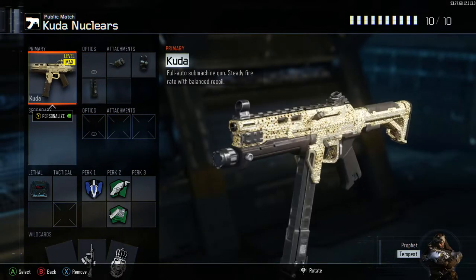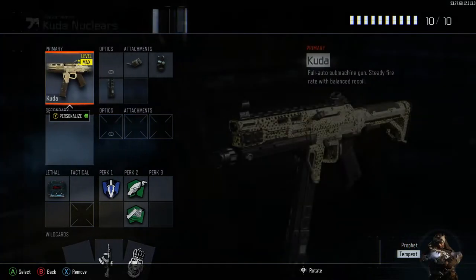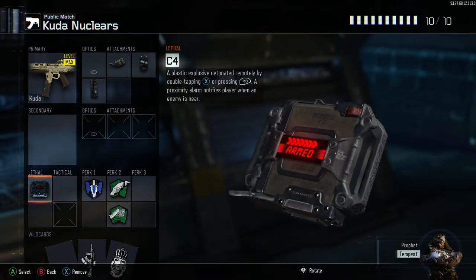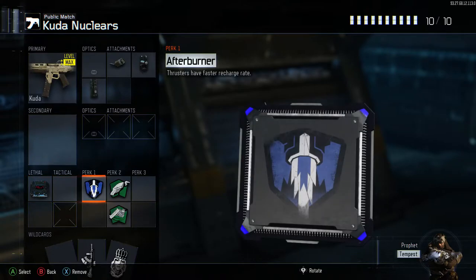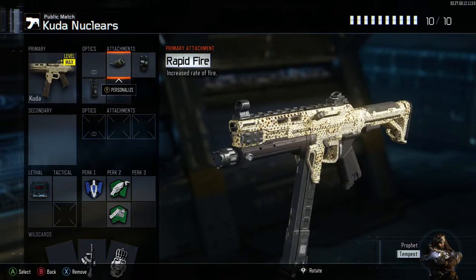First off is the CUDA class — the main one I use on this account. This and the Man of War are my two favorite guns in the game, along with the M8. I always use C4, afterburner, and scavenger, and if I have enough space I'll put fast hands on too.